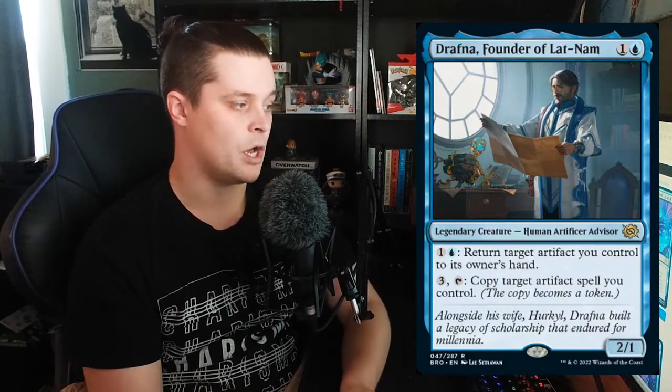Drafna, Founder of Vlatnam is a 2 mana — 1 generic, 1 blue — legendary creature, Human Artificer Advisor. You can pay 2 mana — 1 blue, 1 generic — to return target artifact you control to its owner's hand, and you can pay 3 mana and tap it to copy target artifact spell you control. It's a 2/1.